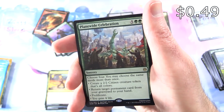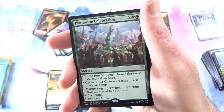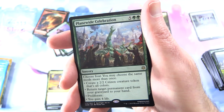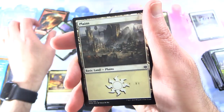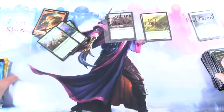The rare is Planewide Celebration: Sorcery for seven. Choose four — you may choose the same mode more than once — create a 2/2 citizen creature token that's all colors, return target permanent card from your graveyard to your hand, proliferate, or you gain 4 life. And a Planes and Zombie Army token onto War of the Spark.